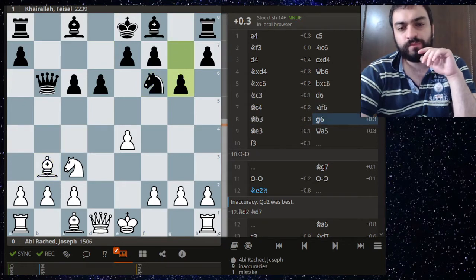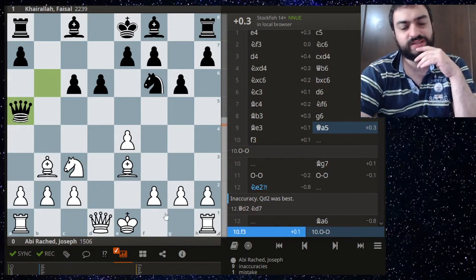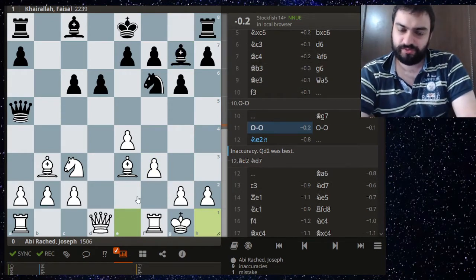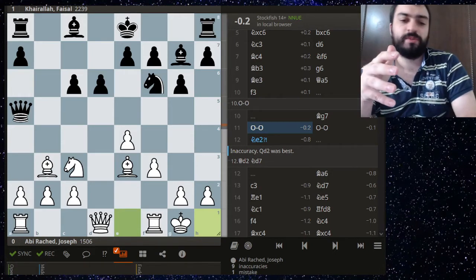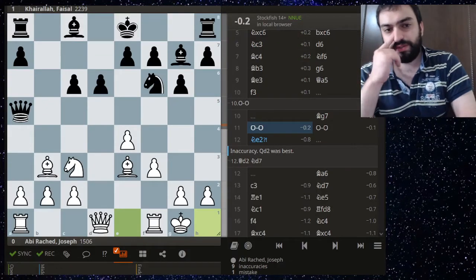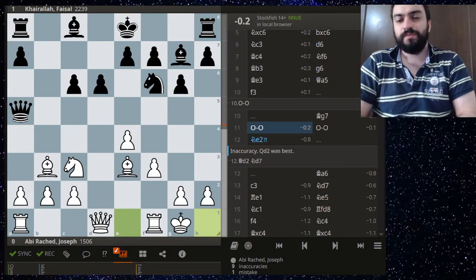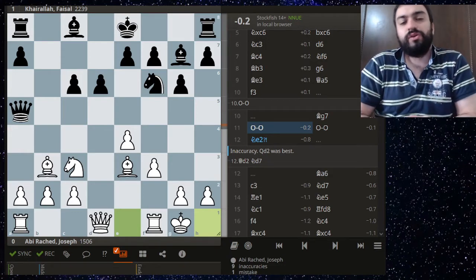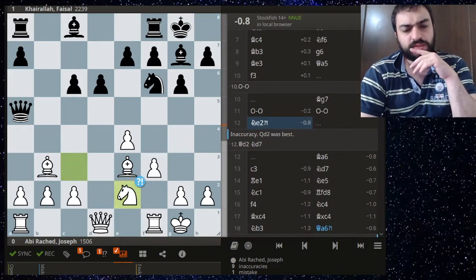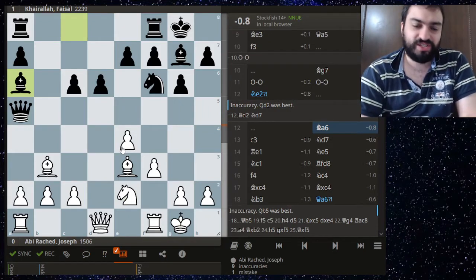F3 — kind of weakening; maybe you could have castled. The engine starts to prefer black. By the way, this is low-depth Stockfish computer analysis — it's not deep analysis like the first game, so there may be slight errors. Take that into consideration. Castles, knight e2, and now you can see the outlines of tragedy — the bishop is quite active, a sniper bishop, and white really doesn't have a good plan.